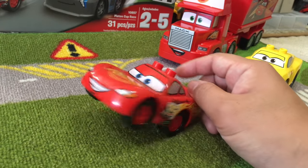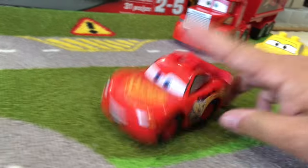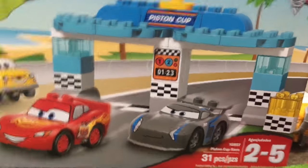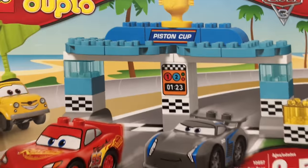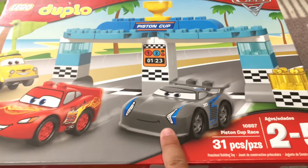Guess what? After all that training, I'm ready to race Jackson Storm! Woo-hoo! Let's do it! But first, we got to open him up — he's in this box. Today we have the Lego Duplo Piston Cup Race. And we're going to open this up. It comes with Luigi, Lightning McQueen, and Jackson Storm.